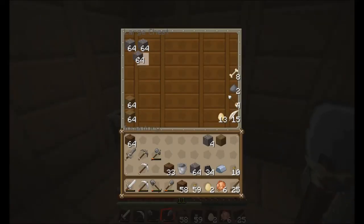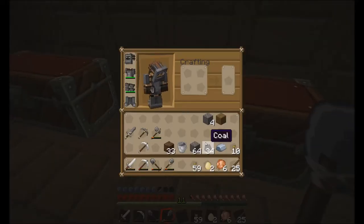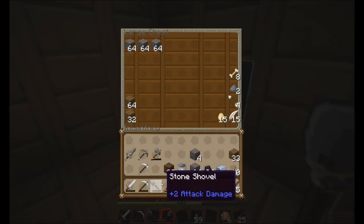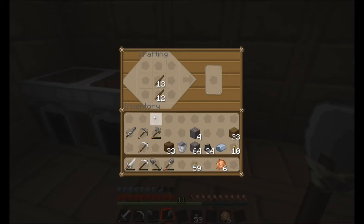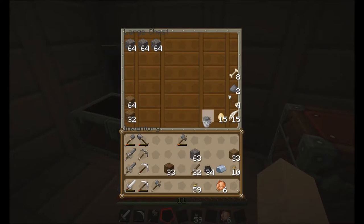Let me organize this a little better. Put almost all the dirt in there, put the eggs away, keep some wood just in case. We need to craft another axe because this one's pretty much had it. I don't really need the shovel or hoe as much anymore. Let's make a sword - probably a good idea to have two swords on hand considering we're playing on hard mode. Let's put the bucket back because I don't want to lose that.